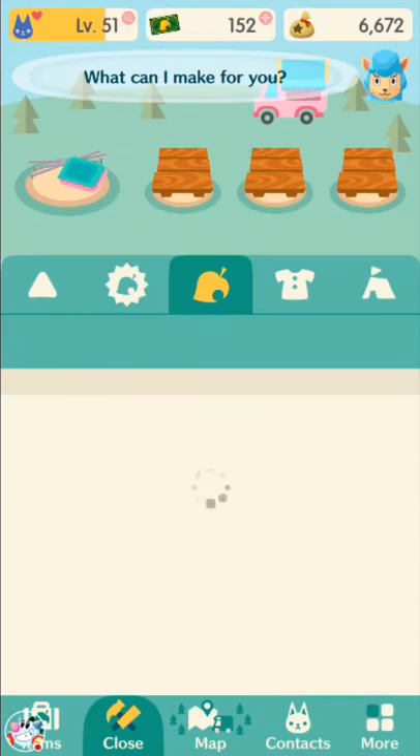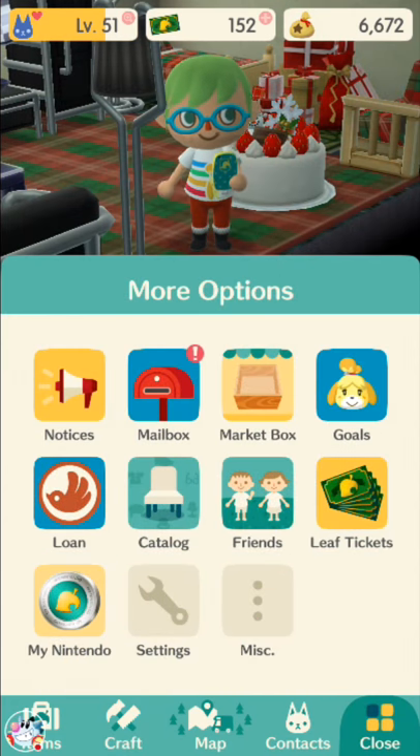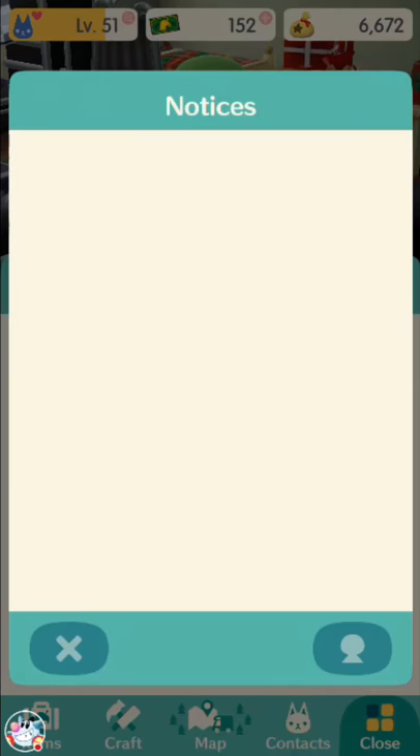This event is going on through — it says in the notices. There was no notification of this either. It just happened. I was expecting a push notification or an app update, but no. It'll show you the exact dates in the notices.